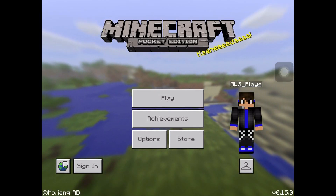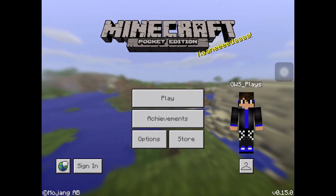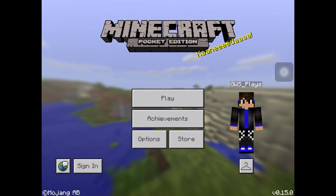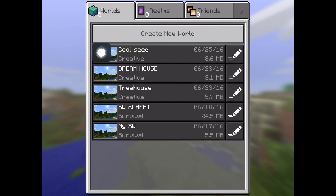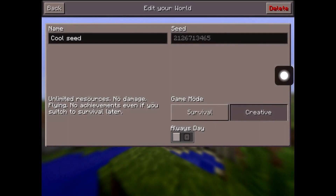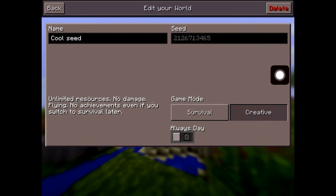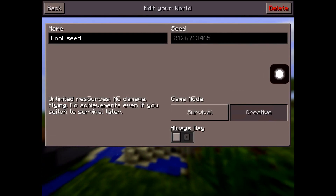Hi everyone, today we are back in Minecraft Pocket Edition 1.15.0 and here is our new seed which I found while searching. The seed number is 1-2-6-7-1-3-4-6-5 and it's a really cool seed.